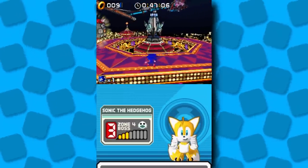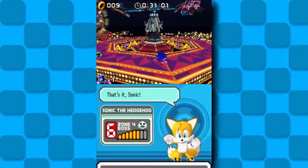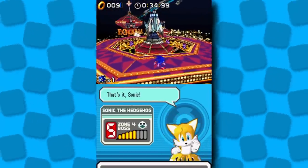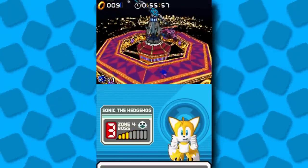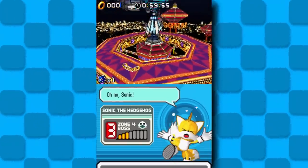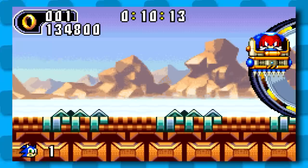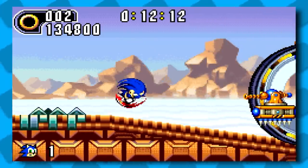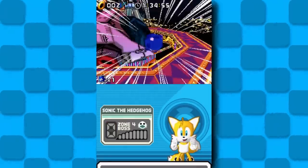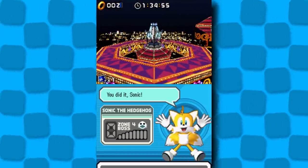The third boss is some kind of carnival ride — you hit the non-egg side when it blows a fuse, then deal damage when Eggman Nega is lowered. After you hit him, he drops a friend that launches you high enough to hit Eggman again, so the fight goes by really quick. You've probably noticed I haven't been boosting during boss fights — that's because you can't. I usually don't like it when devs change gameplay for boss fights, but I didn't really miss the boost here because the bosses are slow and the arenas are small.